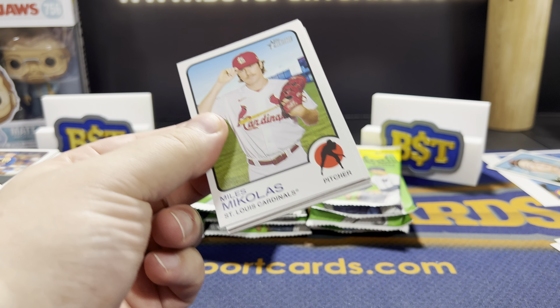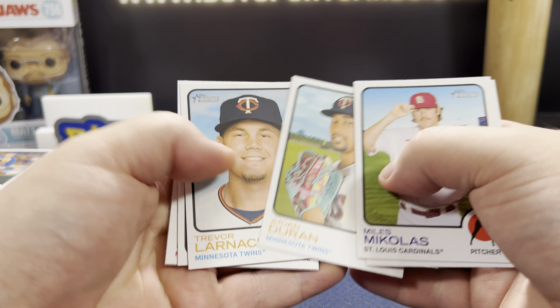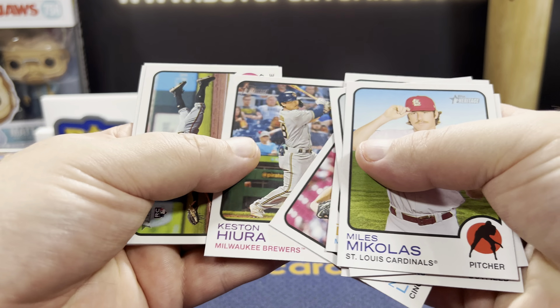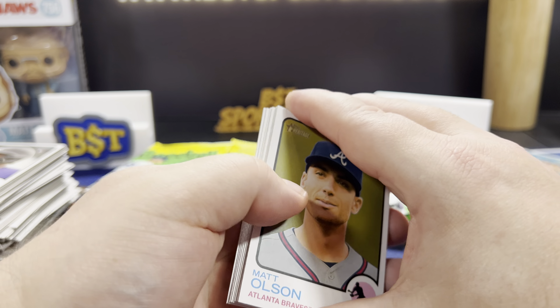The Julio chromes are going for silly money. Duran, Nick Lodolo. Montero — I just realized he got traded. He was in the Cardinals system forever. And I know he got traded to the Rockies. I think he went with the whole Arenado deal — that's how he went over there from the Cardinals.